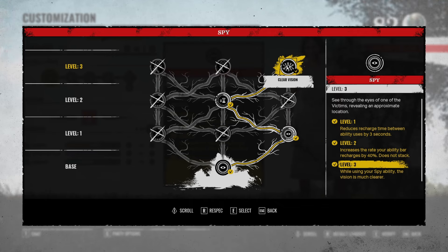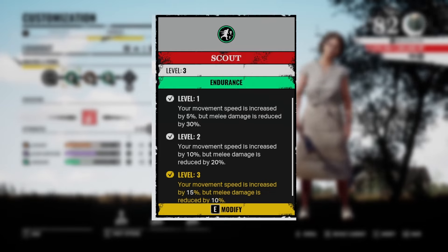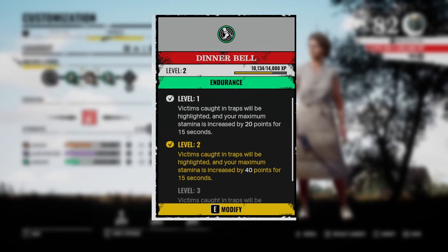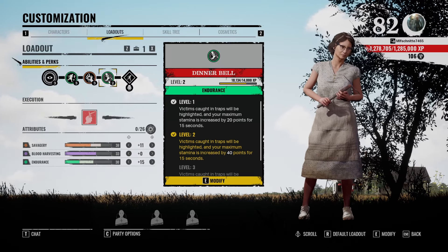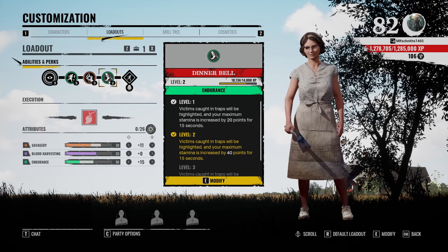You can use this ability a lot of times and it's really high value — you can call out the victim's position to your teammates all the time. For perks, Scout is the best family perk: movement speed increased by 15 and damage reduced by 10. I also got Feral which increases savagery by 7, and Dinner Bell which highlights victims caught in traps for the whole family, including Hitchhiker's traps.